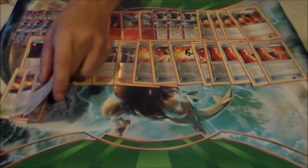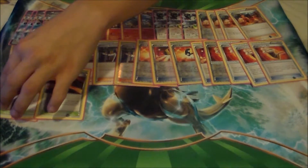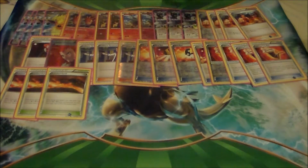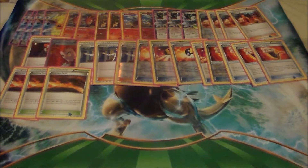Then my Stadium is 3 Scorched Earth — discard a fire energy and draw 2 cards, which sometimes is good because you get fire energy in the discard pile and you can help draw more cards. So that's another thing that helps with my draw support, along with Professor Sycamore and Shaymin.